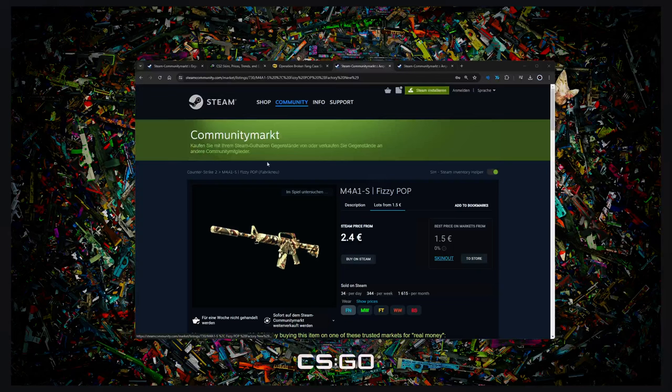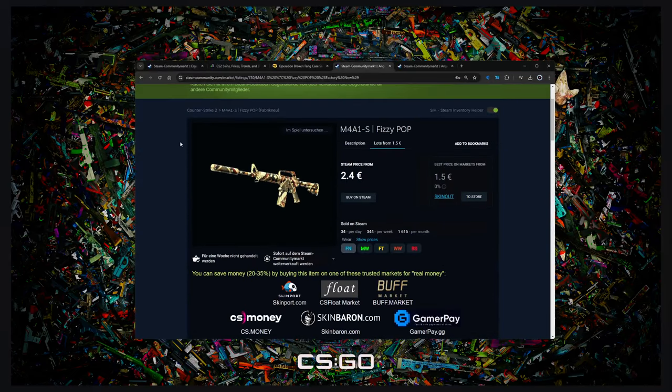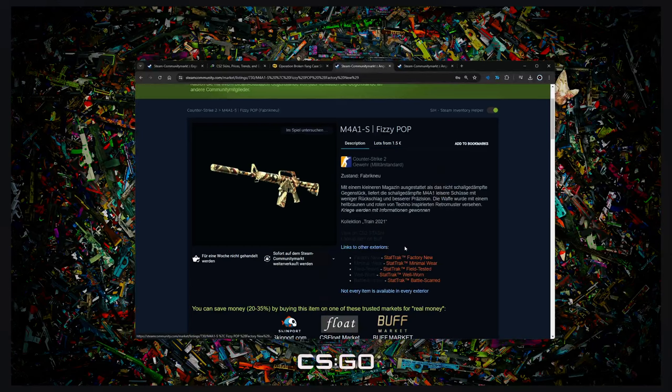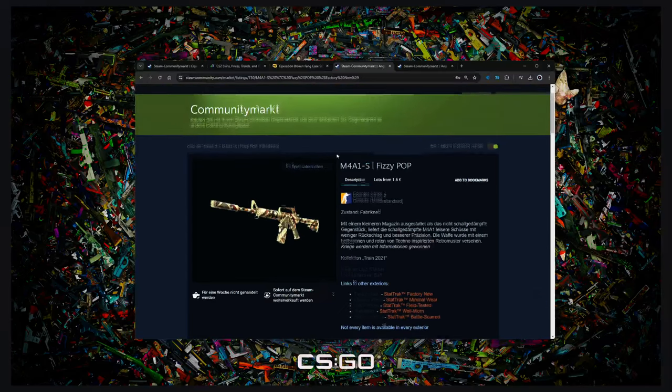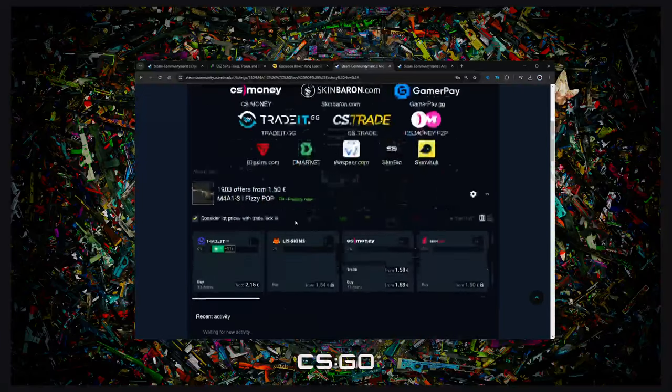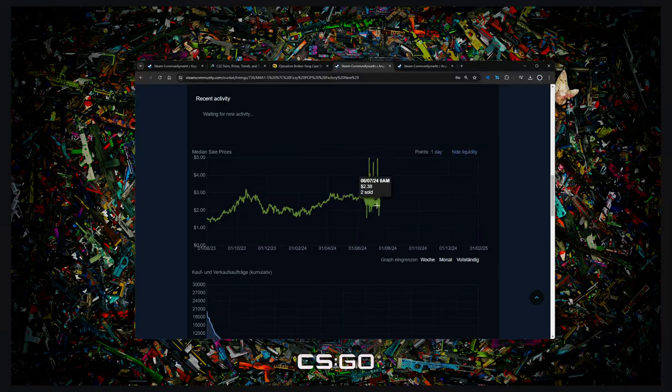When it comes to collection skins, I have an example here — it's the M4A1 Fizzy Pop. This is a low tier collection skin from the Train collection, which is no longer in the map pool. Naturally, what happens with those low grade skins is it's an M4 that's going to get played — it's a cheap skin, people are going to play it. So the price goes slowly up, slowly down, slowly up and down. Right now we are going on a downfall, so around in about one week I would buy another 10 and hold it again.